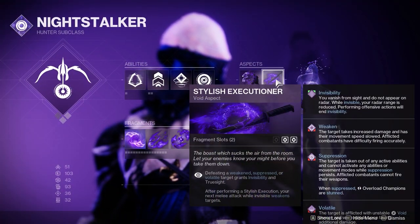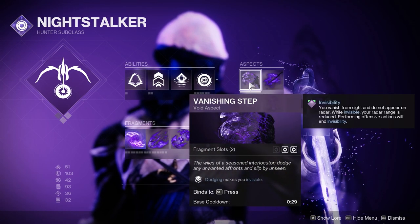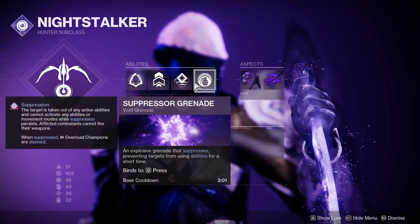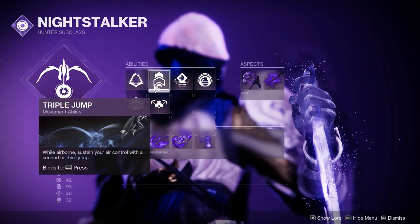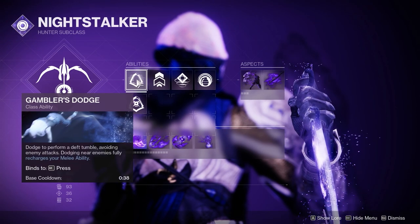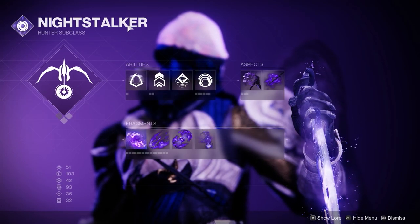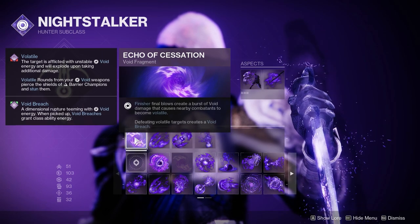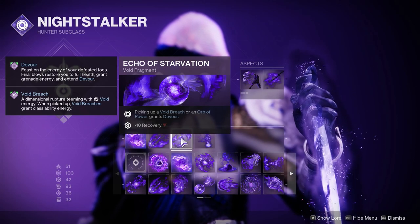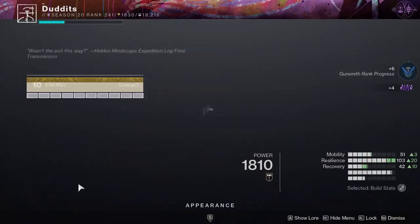Quickly going over aspects and fragments: Stylish Executioner is what the whole build is focused around. Vanishing Step is the other aspect - dodge to go invisible, works well with Gyrfalcon's. Suppressor or Vortex Grenade both work; I tend to stick to Suppressor. Snare Bomb, Triple Jump, and Gambler's Dodge - dodge near an enemy and you get a full smoke back, and Snare Bomb counts as weakening. Fragments: Echo of Cessation, Echo of Undermining for weakening, Echo of Starvation, and Echo of Obscurity to go invisible on finishers.